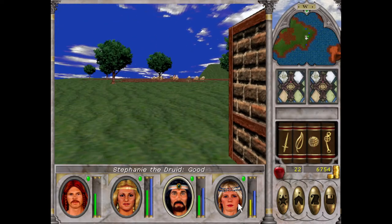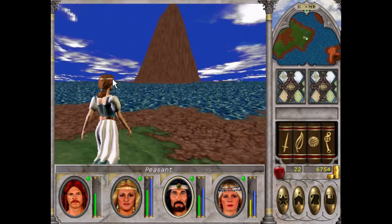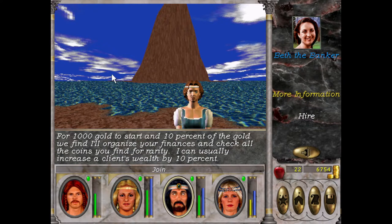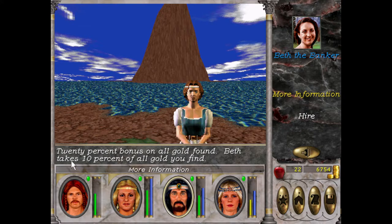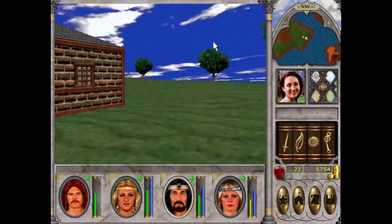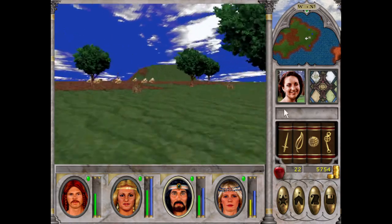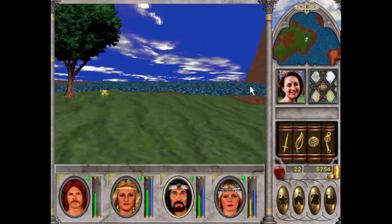So yeah, this is where Falagar lives — nice. This is Beth the banker. She'll organize the finances. 20% bonus on all gold found — but Beth takes 10% of all gold you find. Maths tells me that we will get a 10% net profit of gold, which means you are hired, Beth. If we find 20% more gold and she takes 10%, we get 10% more regardless.